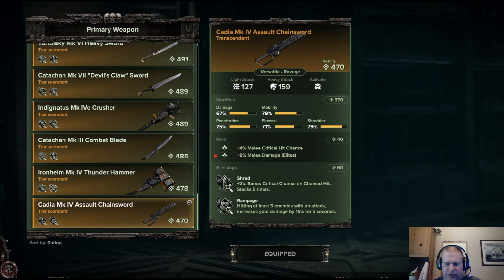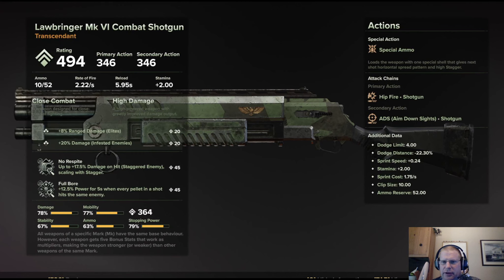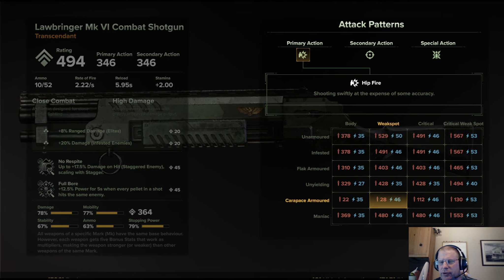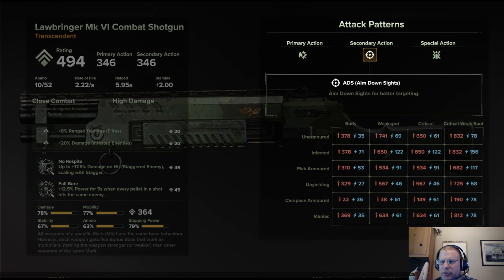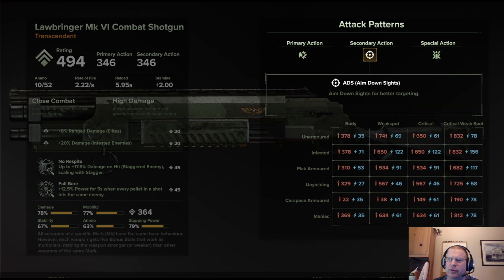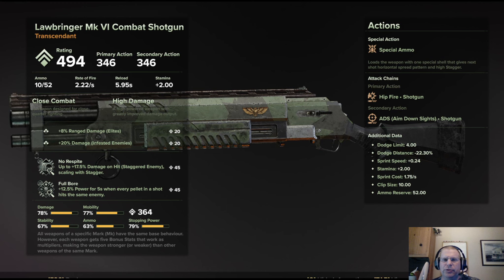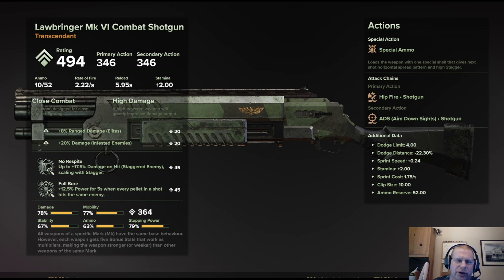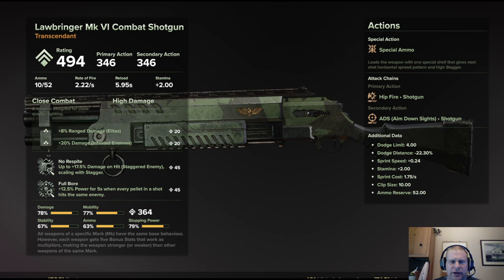On the other side, the Lawbringer Shotgun — my favorite because I have an awesome skin for it — hits really hard. The damage rating for the primary shot is much higher than the Chainsword against any opponent. You can aim down the sights for more accuracy and load up a spread shot as well. The shotgun is slow firing and doesn't have a huge capacity — 10 to 52 — but one nice thing is that you reload one shell at a time, so if you're under pressure you can fire again after just one or two shells, unlike many other weapons.